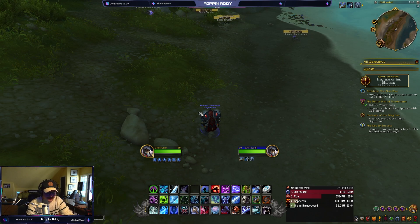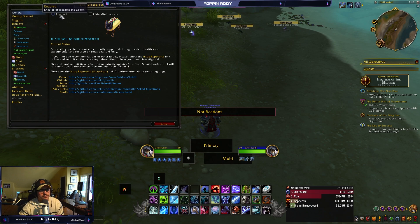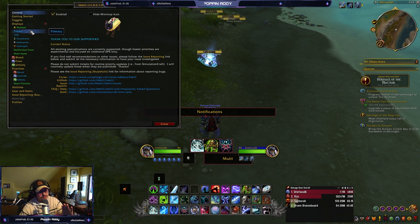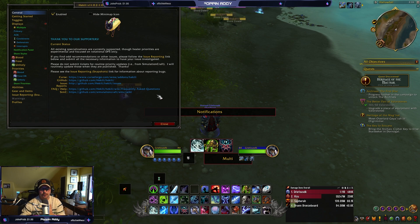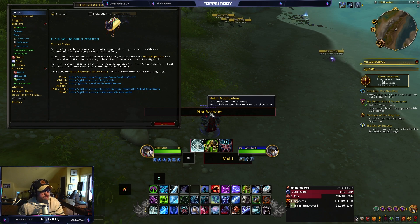Once you've got Hekili downloaded, go in-game and type slash Hekili — that'll bring up the main menu. Make sure it's enabled on the general tab. Today we're focusing solely on the primary abilities. There are a lot of other options, whether that's going more in-depth into your defensives or your AOE versus single target, which can be helpful, but I view it more as a crutch. Hekili is super useful when learning a new class for the bread and butter rotation.